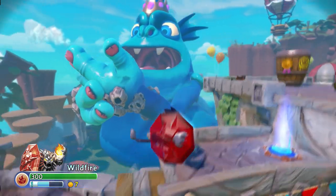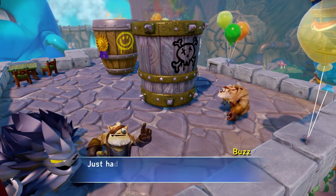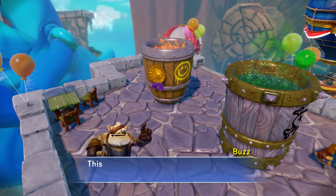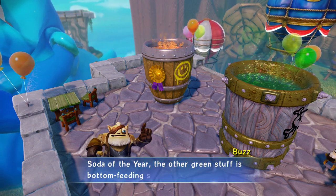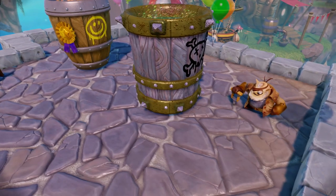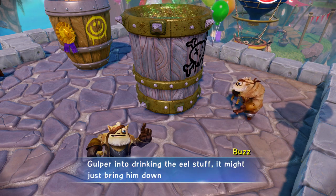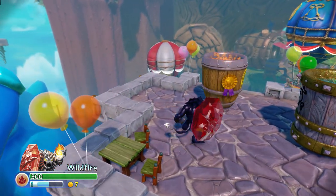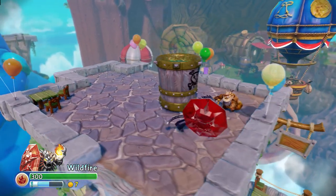Took it out! Just had the most awesome idea — see these two vats here? This orange ambrosia cooler was named Soda of the Year. The other green stuff is bottom-feeding suction eel-flavored — it tastes even worse than it sounds. But if we can switch them up and trick the Gulper into drinking the eel stuff, it might just bring him down to size. Suction eel-flavored soda doesn't sound very good, so let's see if we can trick the Gulper — let's get rid of this orange ambrosia cooler and trick him into drinking this nasty stuff.